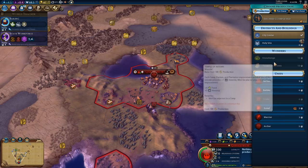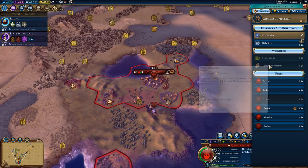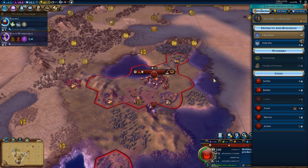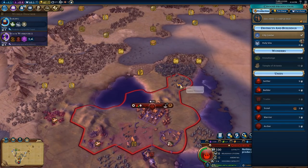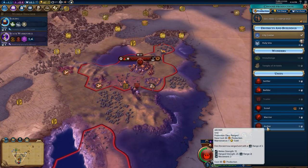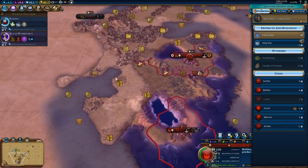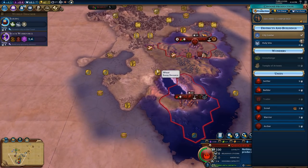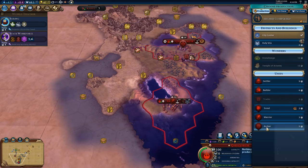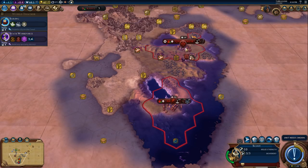What shall we build? No Stonehenge suitable location, that's a shame. Let's have another archer or another settler - should we expand again? Maybe an archer first and then a settler, so we've got an archer to go with our settler and still leave one at home.